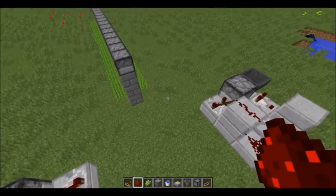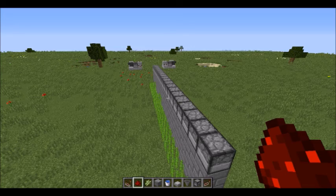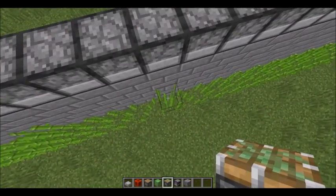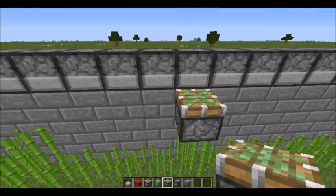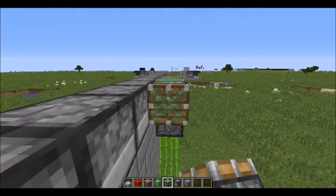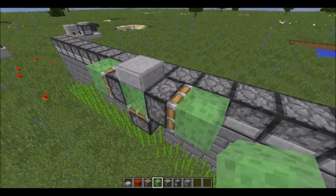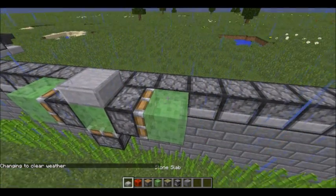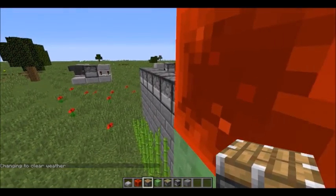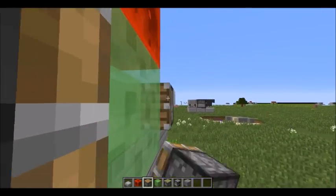That's pretty much the whole turning around system. Now for the flying machine: place a sticky piston facing up on the third block level, then place a slime block with sticky pistons going out on either side of it. Place a half slab on top of the slime block, then place slime blocks on the sides of these sticky pistons. Place blocks of redstone on each side, then go out three blocks and place a temporary block with a piston off of it.